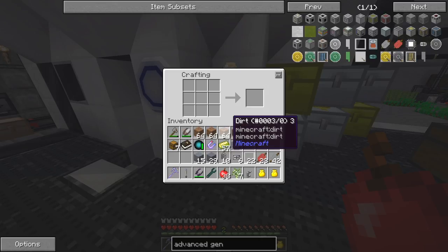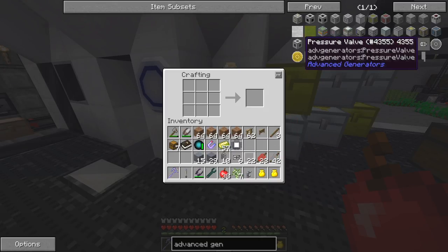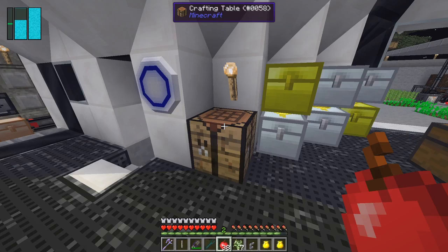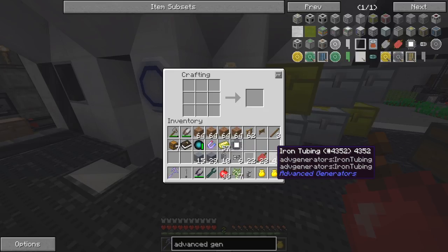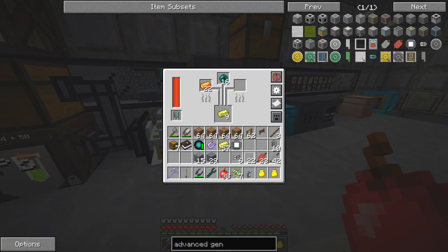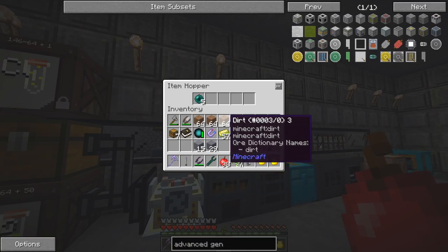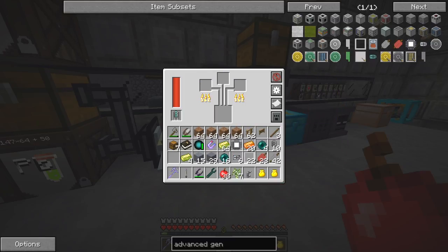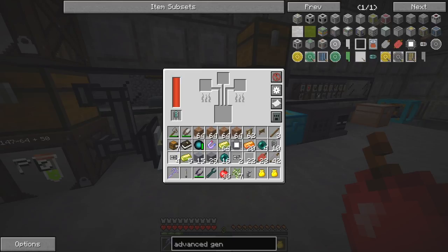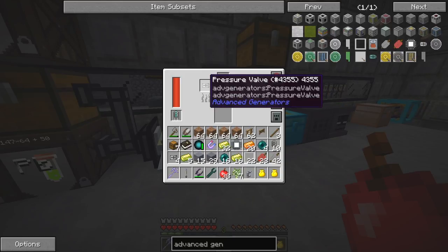We need to use that machine anyway because we need to make - let's go back to this. The expensive thing in here was just these; the rest of it's fairly straightforward and I've already got everything else I need from the previous time, and I found some more bits and pieces lying around. So that's done. Let's remove these out of here - I don't think I need these for the timing, we'll do those afterwards. So we need two of these, and then we need 16 of these, and that'll produce some advanced pressure valves.